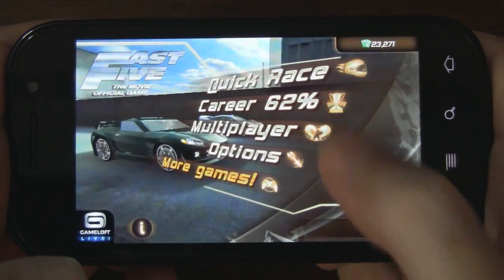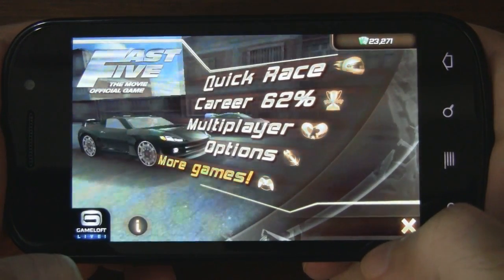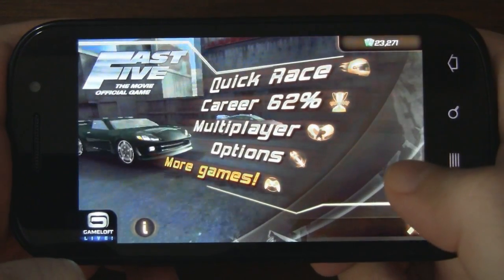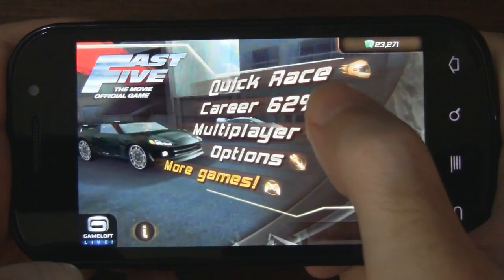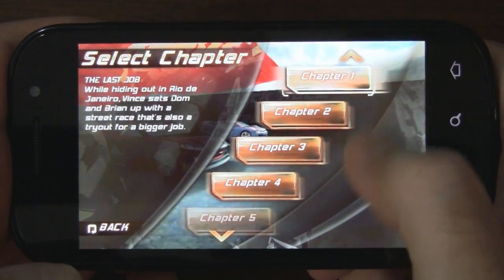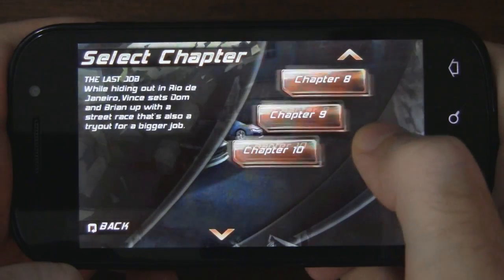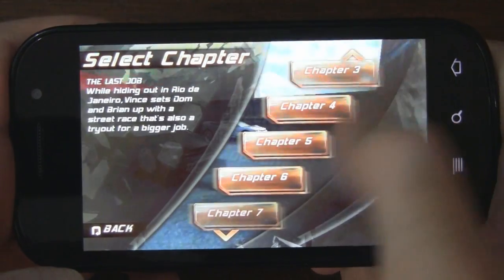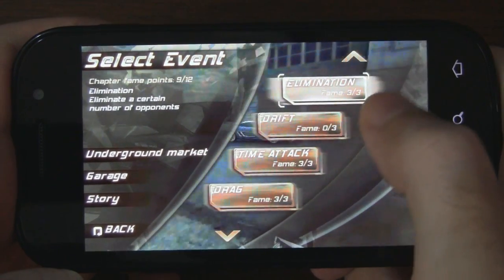Here we are on the main screen. You can see we have quick race, which is basically just some quick exhibition races, and then we have career — as you can see I've finished a good portion of that — and then online multiplayer. We're gonna jump into career here just to get an idea of what you can expect. There are 10 chapters to play through.